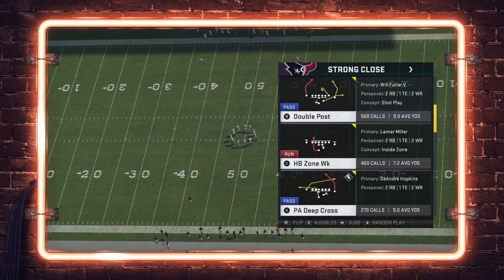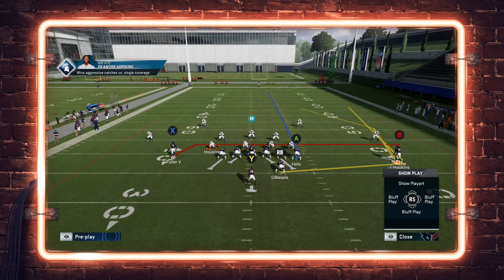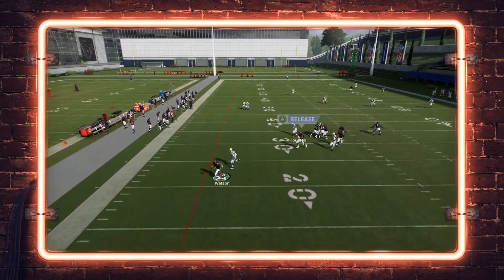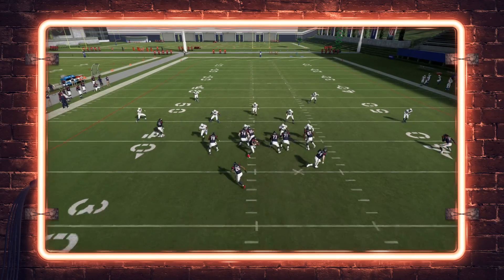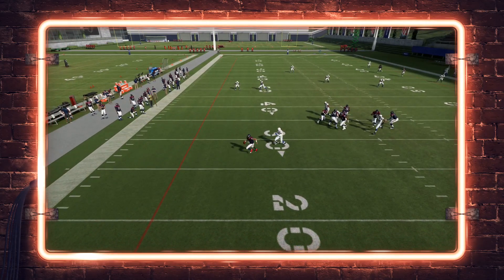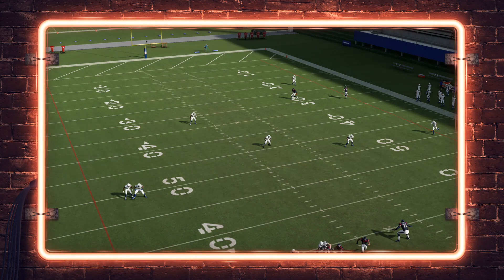I want to show this play against the Cover 2 defense. I'm going to motion Hopkins out and use my route combination — a drag, a wheel, and a tight end delay — and I want you to watch Hopkins' route. He runs toward the middle of the field and then kind of stops. You don't want him to stop, because the safety on the short side bites down on the route combination. You can clearly see there's a lot of turf for him to run if he doesn't stop his route.